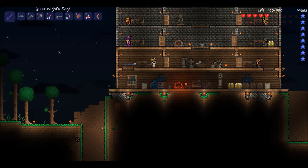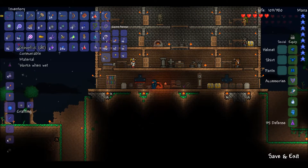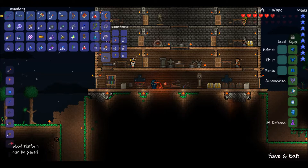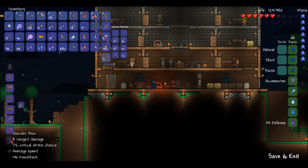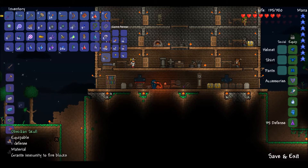Why am I hearing corruption music? Is it like creeping up on us? Hmm. Anyway, let's make some bars. We need some bars. Iron, cobalt, mithril — let's go mithril first.